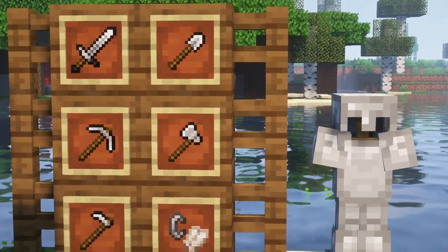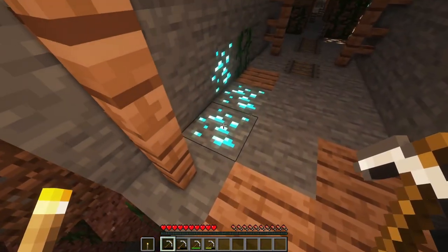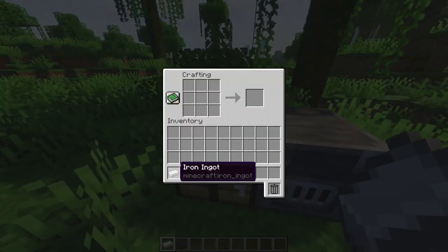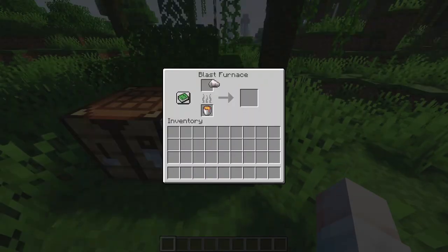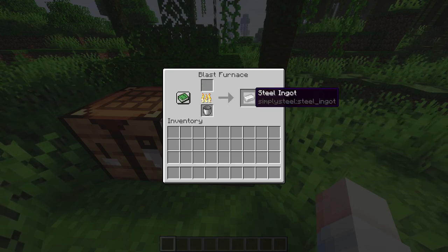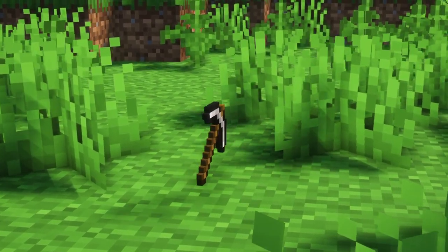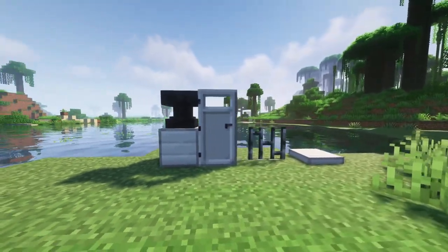Starting with Simply Steel, which adds steel as an early game durability fix. No more crafting four iron pickaxes when searching for your first diamonds. To craft steel, you have to combine an iron ingot with coal to make crude iron, which you can put in a furnace to make a steel ingot. Compared to iron, durability is improved and tools are slightly more efficient. It also adds new variations of iron blocks, which is also quite useful.